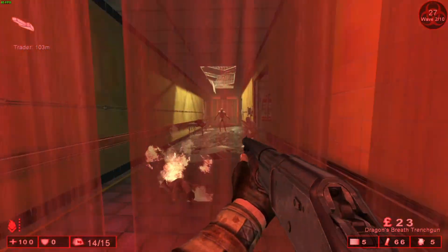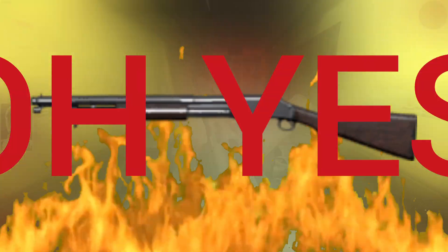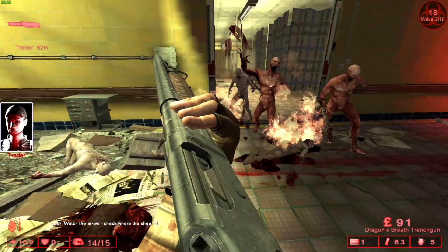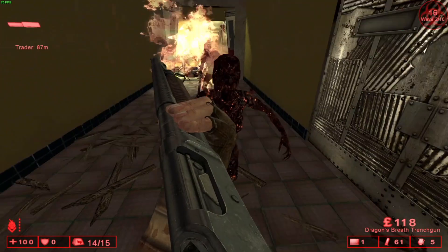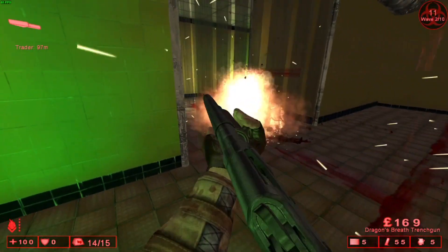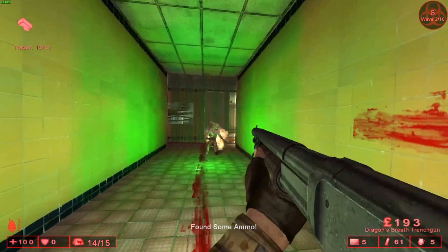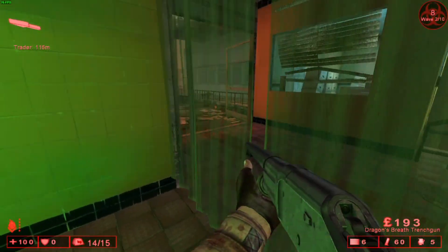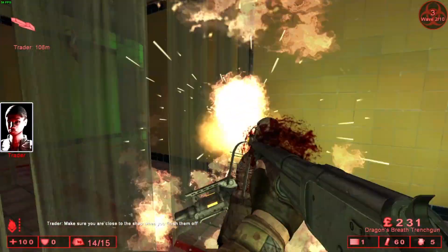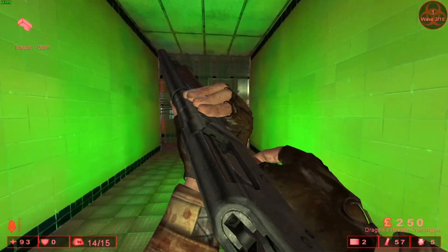This one gives me Doom vibes. A shotgun? Yes, please. But a fire shotgun? Oh yes. Jokes aside, this weapon is fine by itself. It does pretty good damage, and it's pretty fine at medium and even long range. Plus, it doesn't even weigh that much, which means you have more space to combo your tools. But the problem is, it doesn't fit Firebug at all. It has a slow fire rate, it's not really that good against big hordes of enemies, and it has a really small clip. The weapon itself is fine, it just feels really misplaced.